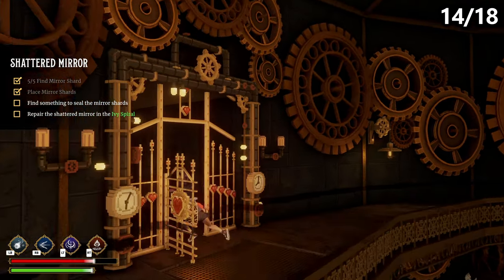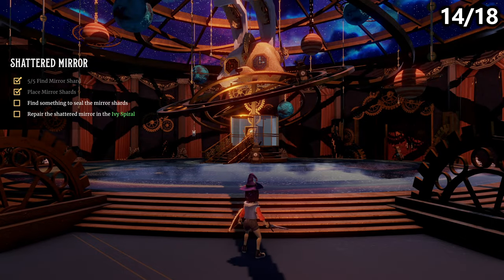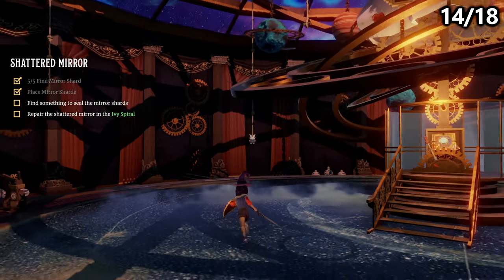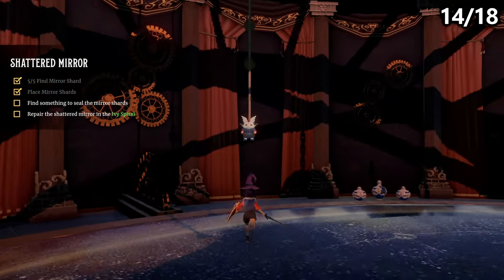On the top floor of the tower, you'll also be able to find a collectible. Continue up the tower to the Planetarium, and here you can interact with the people, but I'd recommend first grabbing the collectible near the far back left of the room.